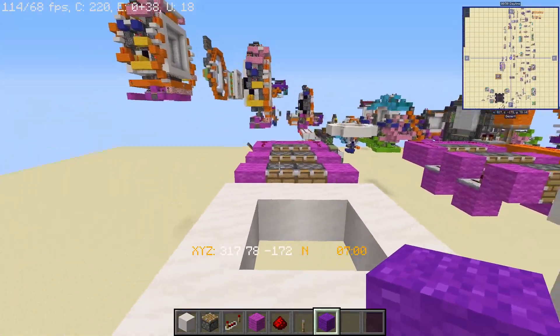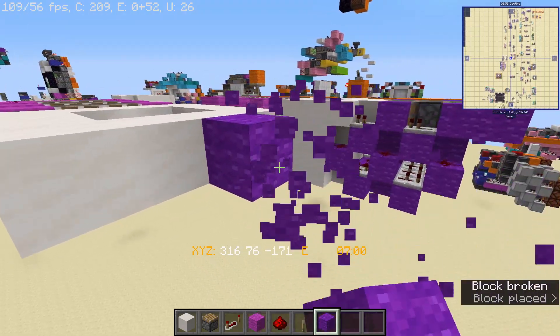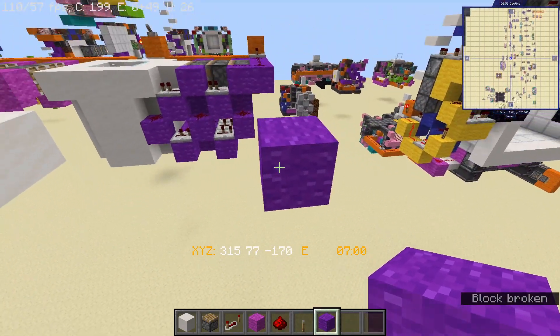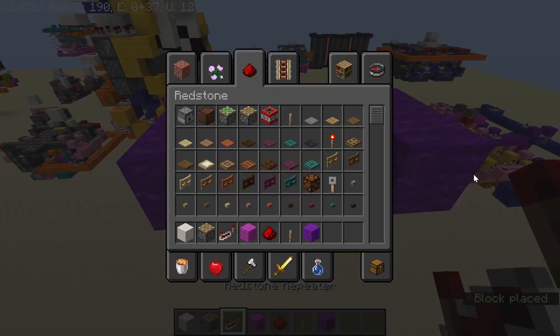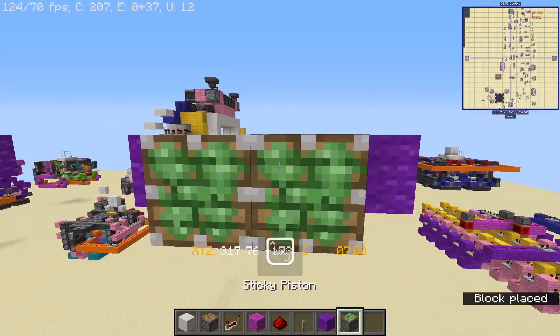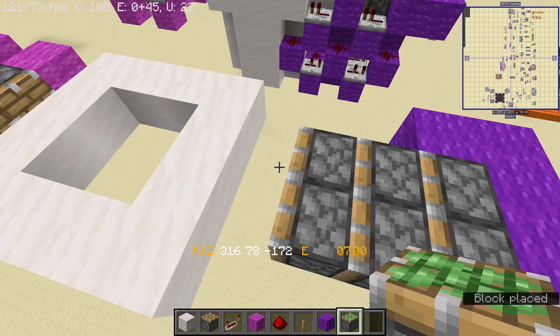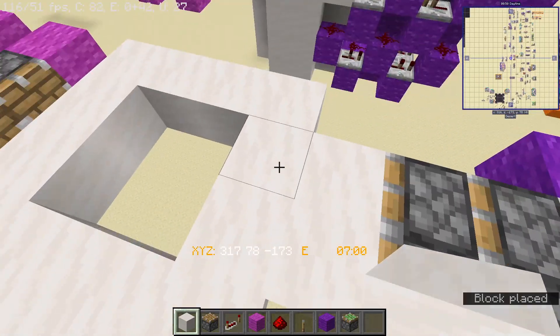For the opposite side, place 5 blocks across from the edge of the border, then do the same bracket style again, and place your sticky pistons — 1, 2, 3 — right here. That's going to create the triple piston extenders. Place 2 more of your border blocks right there.